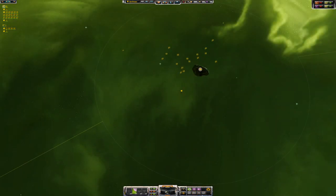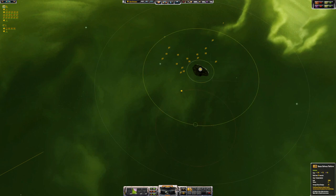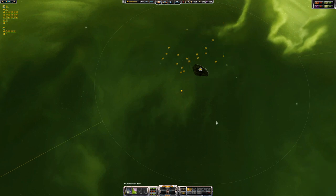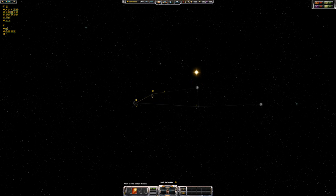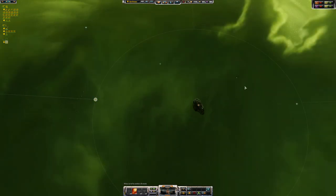Why have we got so many of these structures? I'm going to build up some defenses. Look how much money I've got — let's just put a load of stuff down. I really need to build, but I can't build anything. I'm going to have to kill some of these. There are so many civic stations — that's crazy. Let's kill some. We'll take a couple out and then we can build some other stuff.